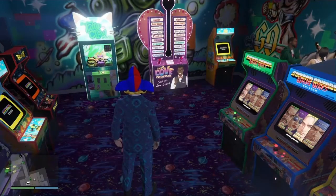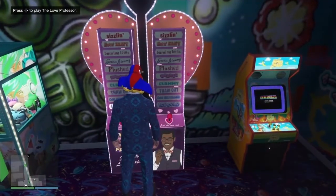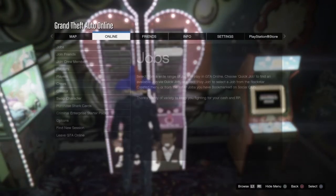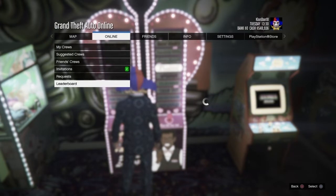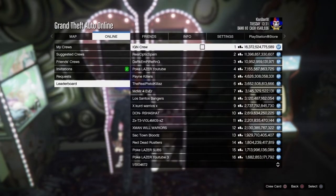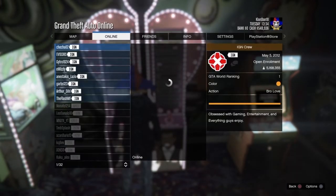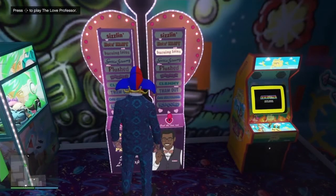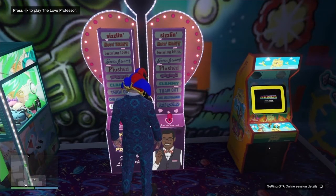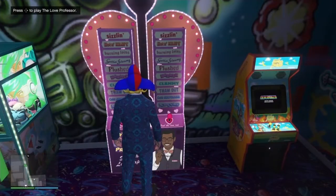For this glitch you are going to need to own the Love Professor arcade game. It does not need to be in any specific location — just make sure you own it and have it placed somewhere. Once you're at the arcade game and have the option in the upper left corner to press right on the d-pad, bring up your pause menu, go down to Crews, go to Leaderboard, go over to any crew, go to View Members, and try to join any of those members. I personally like using someone on my friends list who is in a different targeting mode.